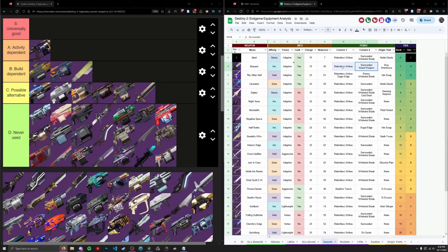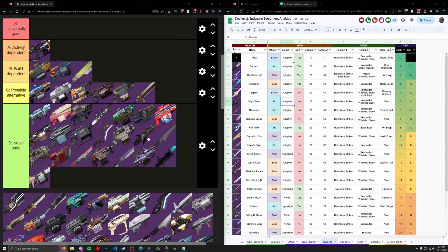That said, would you ever use Night Terror over something like Caretaker or other top swords? I really don't think so. If I'm putting Nasreddin in D tier, I should also put Night Terror there. Technically Relentless Whirlwind adaptives do higher damage than Lament, but is it enough? I don't think so. I'm putting Night Terror in D tier. I'm being a lot more harsh here, really focusing on endgame content — you're going to see way more weapons in D tier than in the special weapon tier list.